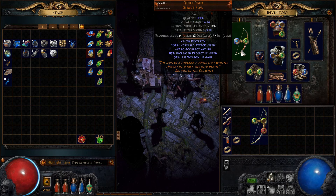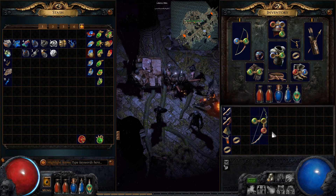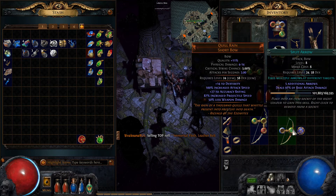Wait, hold on. What do I lose? Damage. And gain life on hit. Only gain 10 life on hit now. Let's try a chromatic orb on this thing then, see what happens.